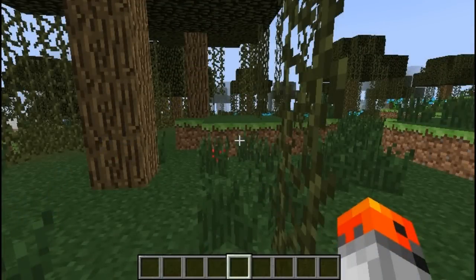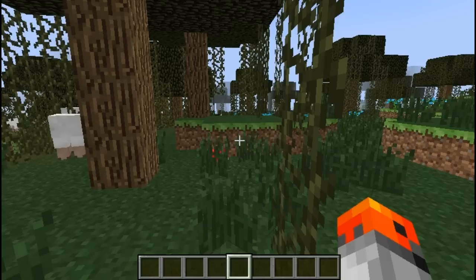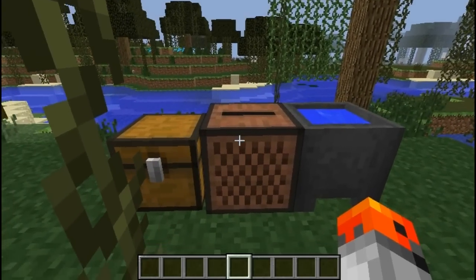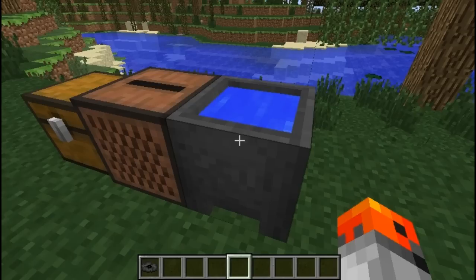Tile entities have no relation to entities. An entity is an object which exists in the world but isn't a block — so a dropped item is an entity, as are players, mobs, paintings, item frames, minecarts, boats, and arrows. A tile entity is extra data stored in a block — for example, items in a chest, records in a jukebox, and water in a cauldron. For more, look up tile entities on the Minecraft wiki.